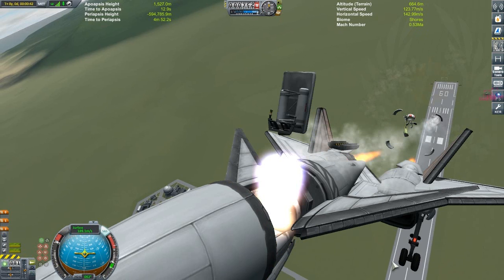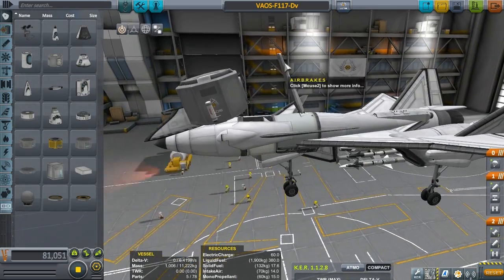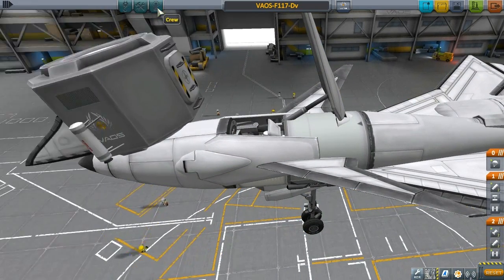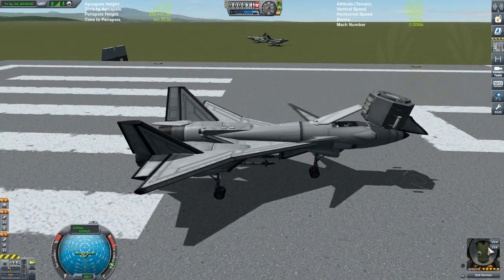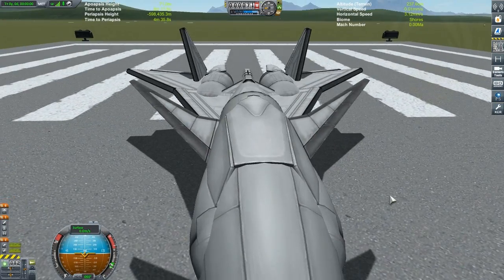So because of this, I have to boil it down to one thing: what do I want in a fight, or what do I want just to play around with? Aesthetically, the original cockpit with the backwards air brakes looks great and works great. In a fight, sure, it's nice to go really fast, but I just want to survive.